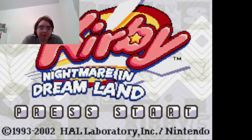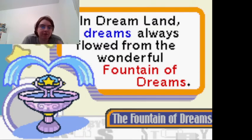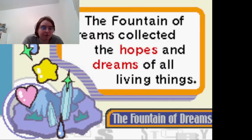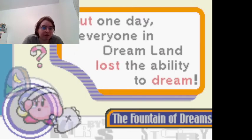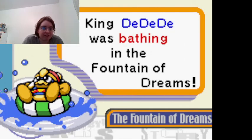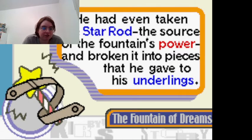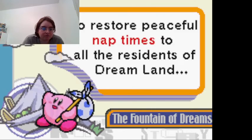I was gonna play the original NES version, but I thought the Game Boy Advance version was much easier. The peaceful world of Dreamland is in great danger. Dreams always flow from the wonderful Fountain of Dreams, which collects hopes and dreams of all living things. It's responsible for sweet dreams and deep sleep. But one day, everyone in Dreamland lost the ability to dream. King Dedede was bathing in the Fountain of Dreams — he took the Star Rod, the source of the fountain's power, broke it into pieces, and gave it to his underlings. Now Kirby must embark on an adventure to restore the peaceful nap times to all the residents of Dreamland.